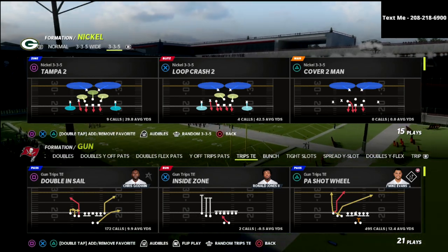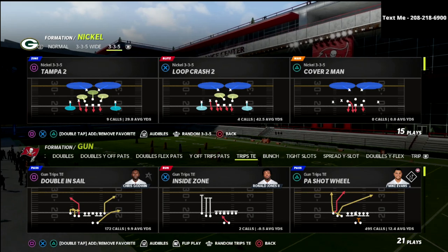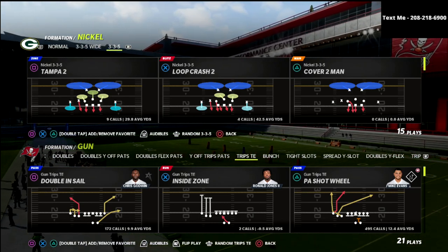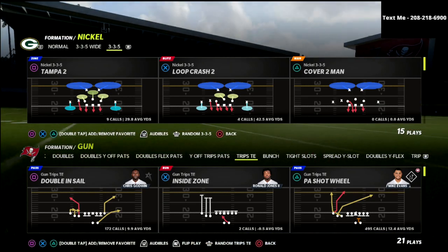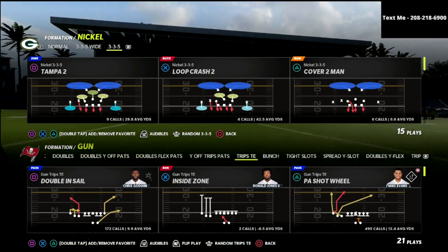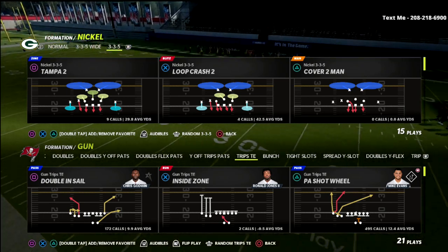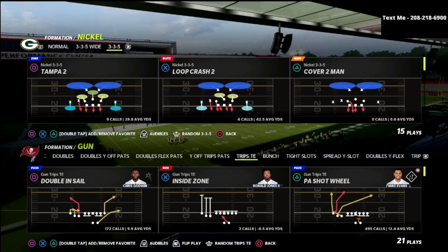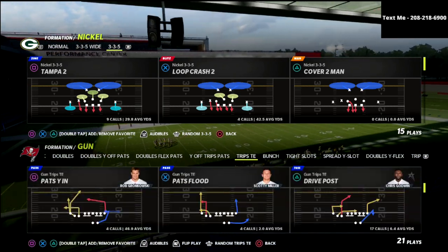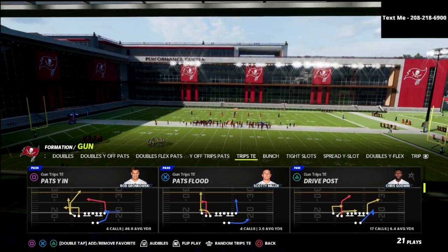If you haven't heard about my Patreon yet, my Trip's Tied-In Full Ebook — the full version of this offense — will be available to you if you join the Patreon membership. By joining you get access to not only this ebook but all 13 of my Madden 22 offensive and defensive ebooks for just one low price of ten dollars a month. There's a link in the description below — in my personal opinion it's the best bang for your buck and will instantly help you get better at this game.